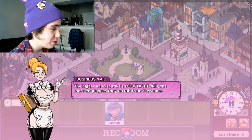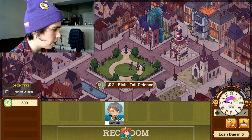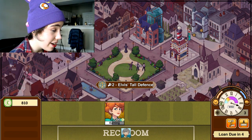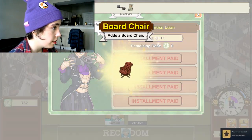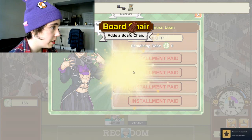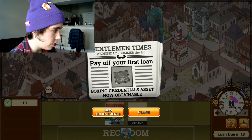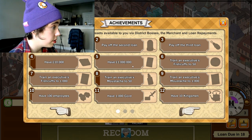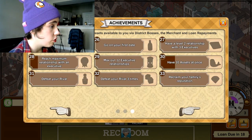The higher an executive's mustache skill, the more employees they recruit from the slums. But be aware that the cost of training skills increases as their skills go up. We've got a loan due in four days. The entire loan is due in like four days? That's wild. I don't know if I've done any of this right. I've paid off my loan — I think that's good. Pay off your first loan — boxing credentials asset now available. So I paid off my first loan. I have to pay off the second loan, third loan. $10,000. Have a million. There's so much to do here, guys.